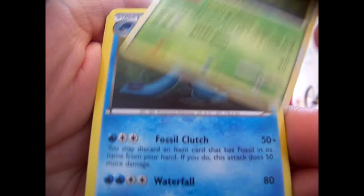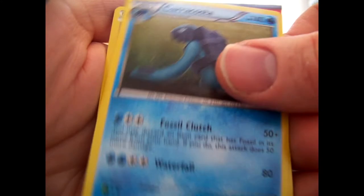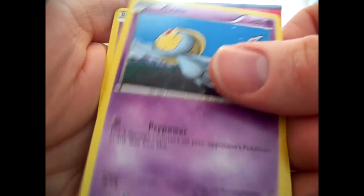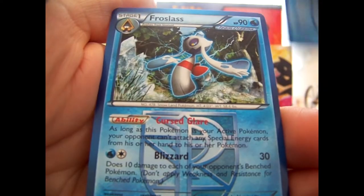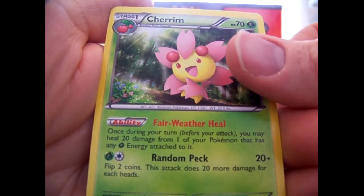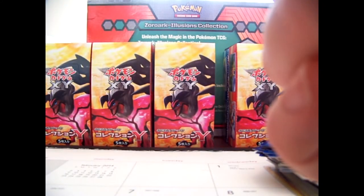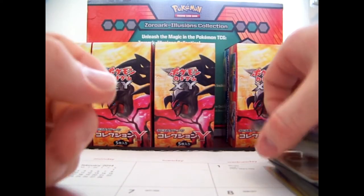These are from HeartGold SoulSilver base set. Some more Megalo Cannon, some Uxie — I think there's a playset of them here. I didn't organize these at all, I just opened them up and looked at them quickly. The last non-holo rare is the Genesect — this one has a tiny bit of edge wear, so it's near mint, just a little bit on the corners. That's usually how they come out of the packs.